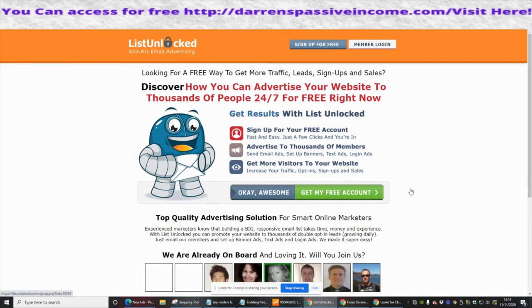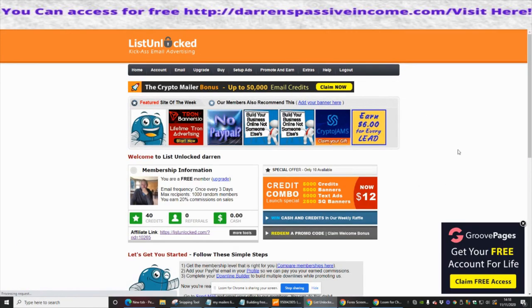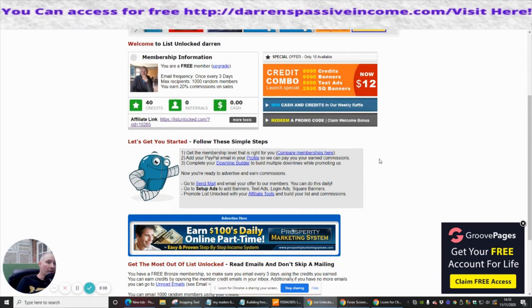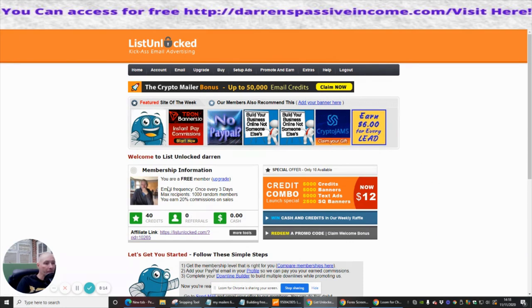Your affiliate link is right here, so it's very easy to get. As soon as anyone clicks on this link it's going to take them to the splash page, and if anyone joins you will get 50% commissions, which is really cool. 50% of $77 means you're making around $38.50 every time someone signs up — that's why this can really work well. So if you're serious about this, it's called List Unlocked — just type in listunlocked.com to sign up. The link will be in the YouTube description below.